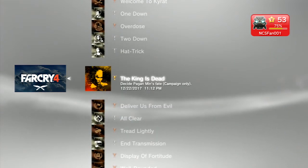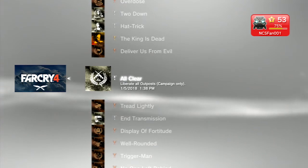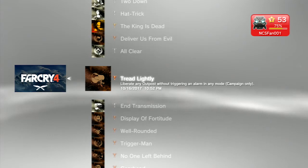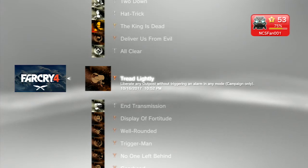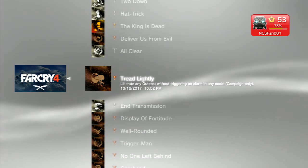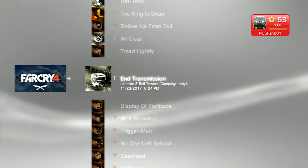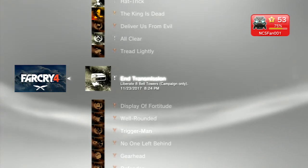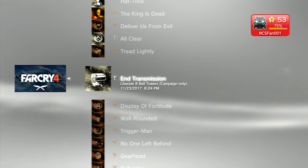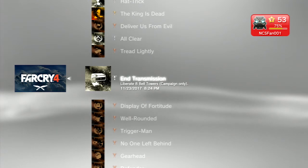You get a few trophies just for completing the game. You have to liberate all the outposts — that's pretty easy, you just go in and kill all the enemies. You also have to liberate one without triggering an alarm. Don't worry, it's not missable because in this game you can reset the outposts, which is really nice. You have to liberate 8 bell towers, and you definitely want to get all of them because liberating all of them will get you the Buzzsaw, which is a special weapon. It's really expensive, but it's completely overpowered — it kills everything in two or three shots.